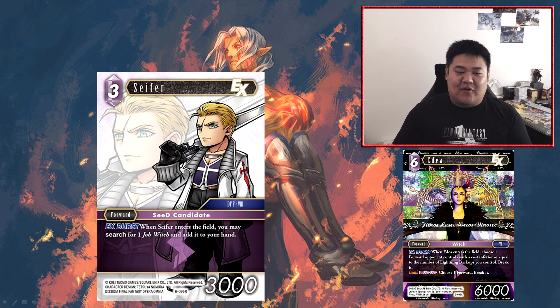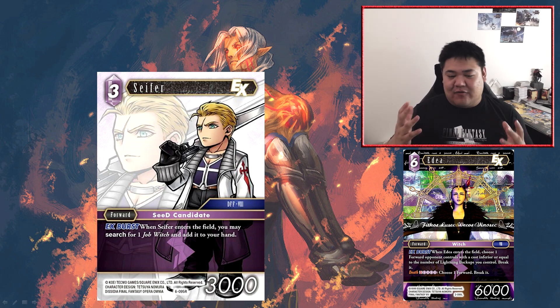Admittedly, if you EX burst Seifer from damage and search for a free Edea, that's pretty good. But other than that I don't think you'd ever want to play Seifer as a forward, unless you want to use it as a haste attacker on a very open board. I don't think this Seifer is necessary — not to say it's a bad card, but having Edea in your deck is fine. When you draw her naturally through the game's process she's very solid, and if you want to recur Edeas you've got Sage and Xemus. This Seifer isn't really needed even in a mono lightning deck focused around Edea.